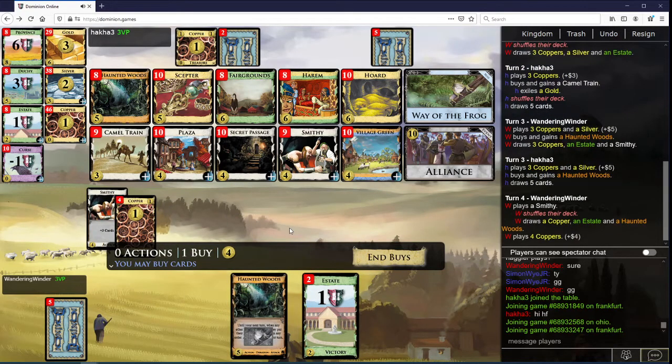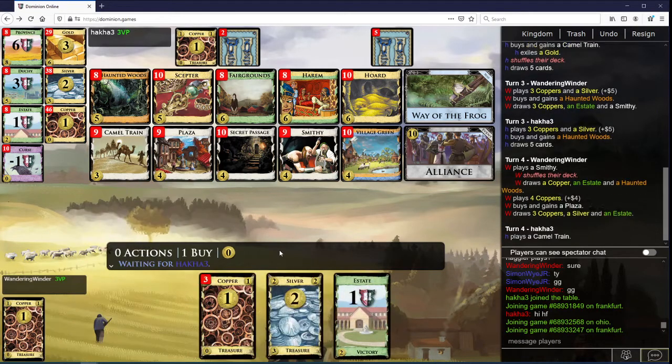Worst possible draw. We're going to hit five again next turn. Which village do we want? Plaza. We'll switch to the other soon enough, but for now, Plaza.